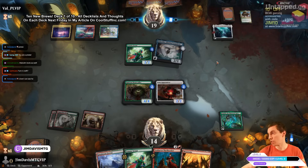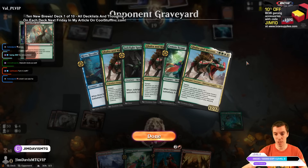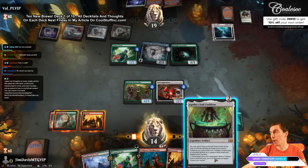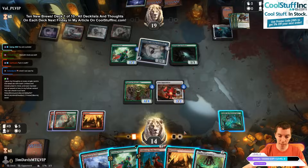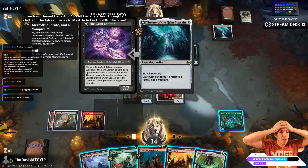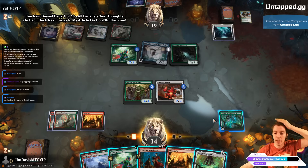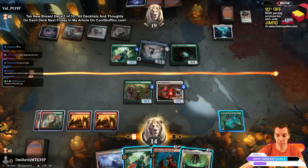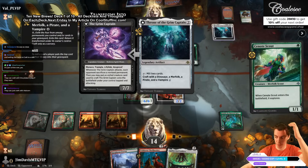Pretty gross graveyard interaction from Soul Cauldron. They have dinosaur and vampire, so three of the four creature types covered. Crafting is sorcery speed — if in combat they loot away a pirate we can exile before they can craft. Play land, we also have Thrill Seeker for a big shot next turn. Scout explores. Oh — they can craft with a permanent on the battlefield too! That said, I'm pretty sure we just kill them over the next two turns.